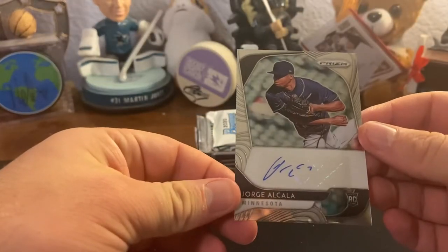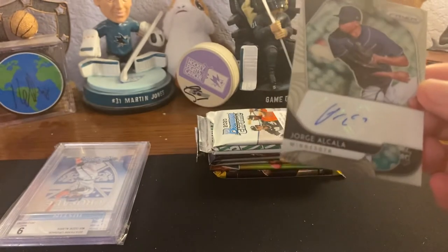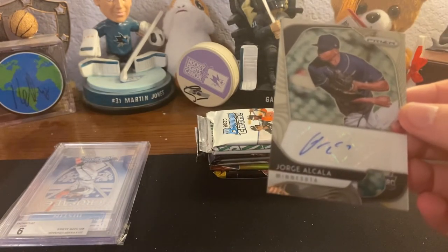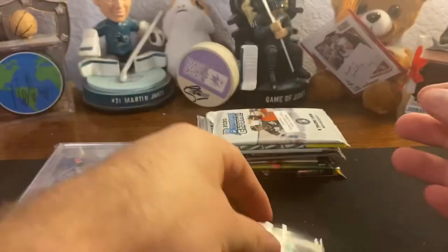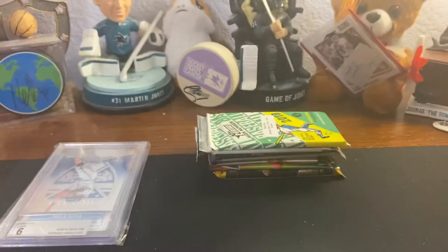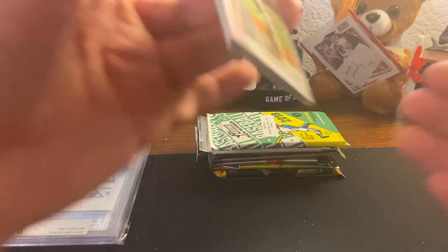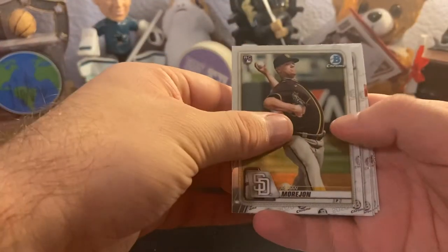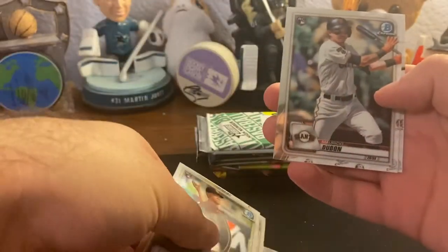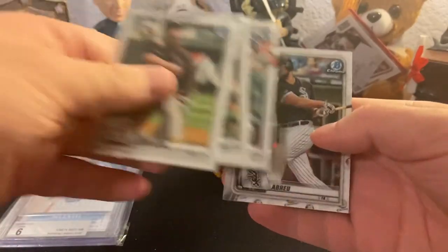I got an auto out of here - Brad Keller, Chris Paddock, a Quino rookie, and Jorge Alcala. Let me get him in a sleeve real quick. Nice! And then a Chrome retail pack - I don't think we can necessarily get anything big, just looking for the rookies. I'm kind of surprised we got an auto out of that Prism pack, that's nice.